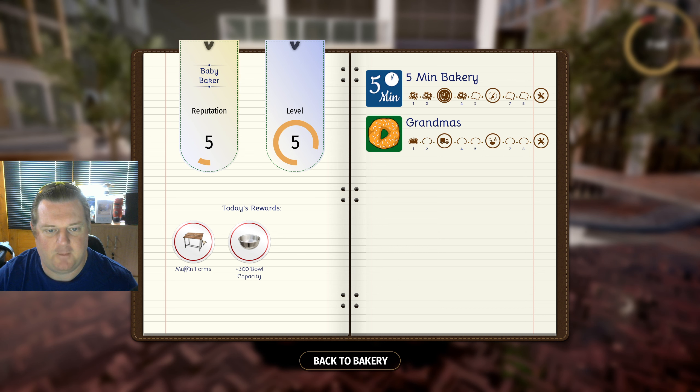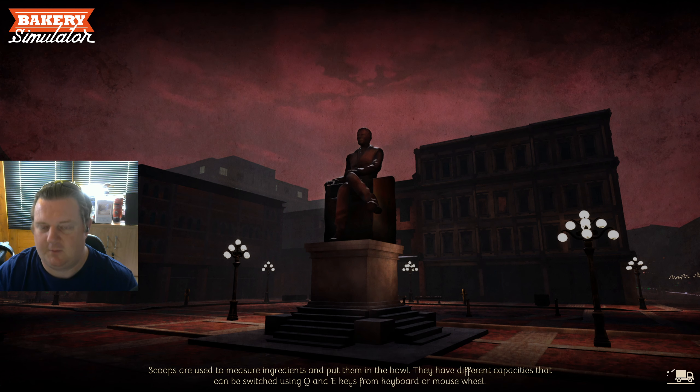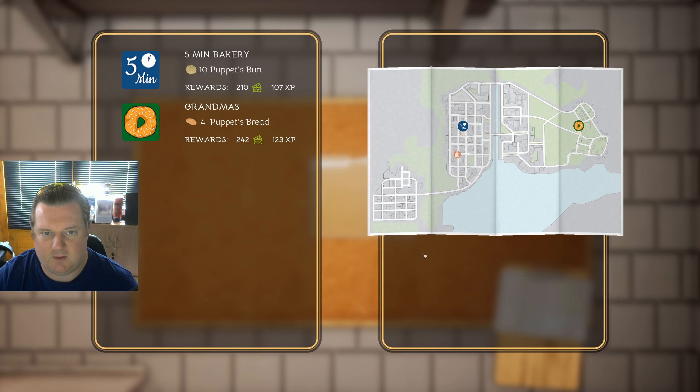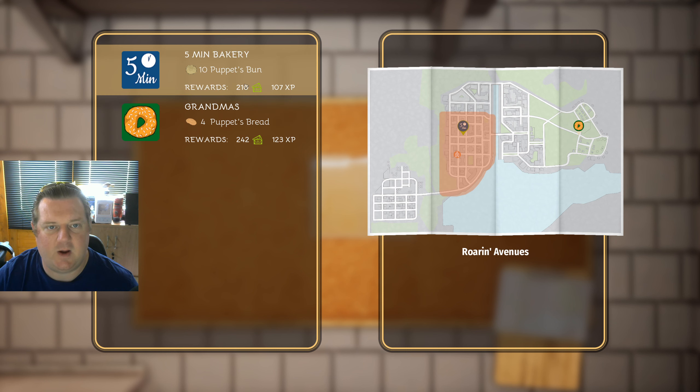$589, 81 XP. Muffin forms today's reward — muffin forms and 300 bowl capacity. That looks like the table I was trying to put the bread in the tin. So maybe we'll be able to do that now. I think I'm getting the hang of it for sure, I feel like we're progressing somewhat. Proceed. Four puppet bread — that's a long way away. Ten puppet buns going to get more money and more XP, so let's do it.